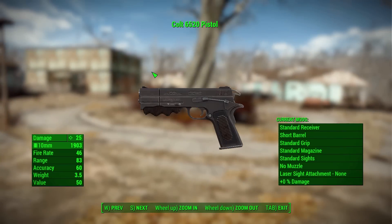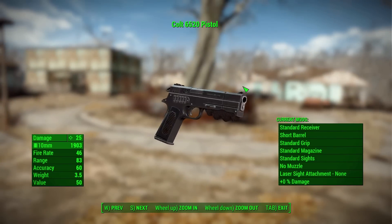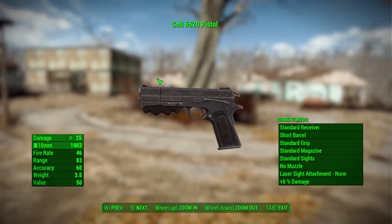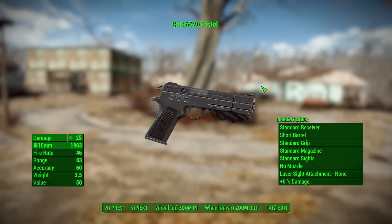The standard Colt 6520 Pistol is a beautifully made weapon here, very lovingly designed, with all good custom animations, a custom sound to it, overall just a nice piece of work. It does have a fair number of modifications that we can use with it. But at its standard form, we'll do 25 damage with the 10mm round, with a firing rate of 46, range of 83, accuracy of 60, and a weight of 3.5.